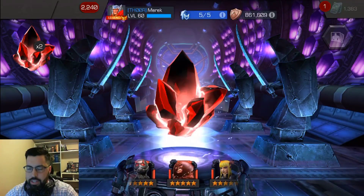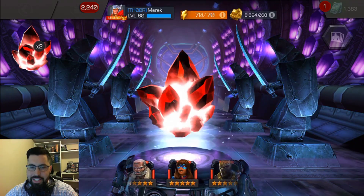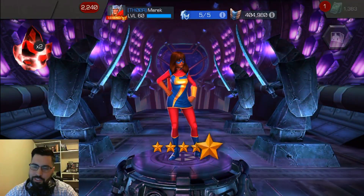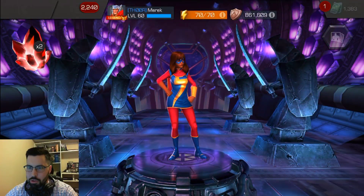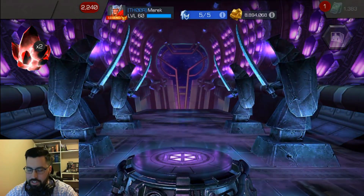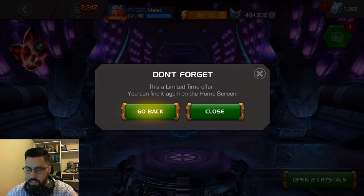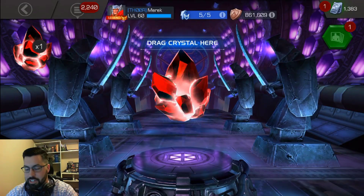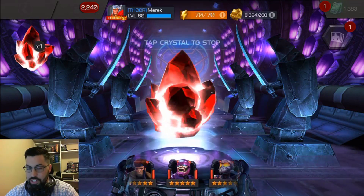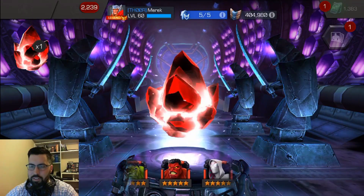First crystal in the spinner — going to go ahead and tap it, slow it down. We are going to be landing on... that makes sense. At least it's a first pull, someone else to level up, add to the roster, arena fodder, all that fun stuff. It would have been nice to dupe that Killmonger right there. But this is all just visual anyways — it's already decided what the crystal is going to be before you tap it, or maybe right as you tap it.